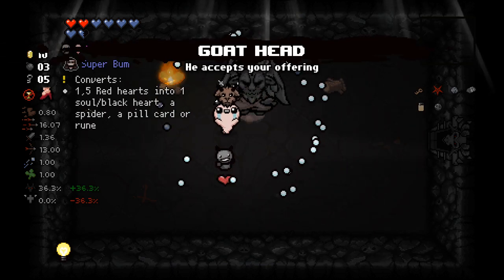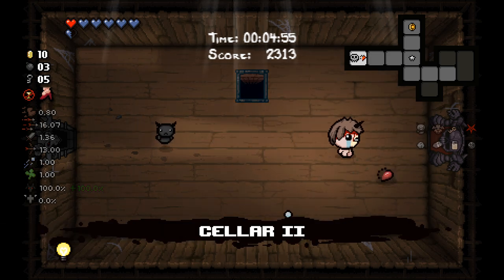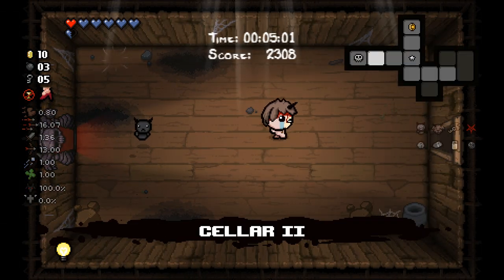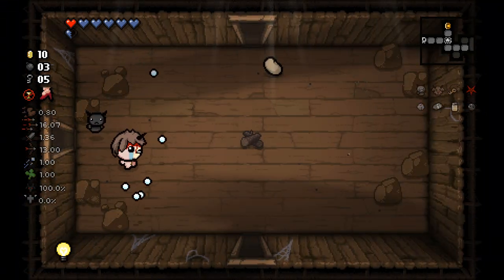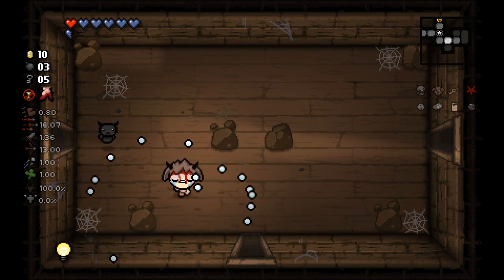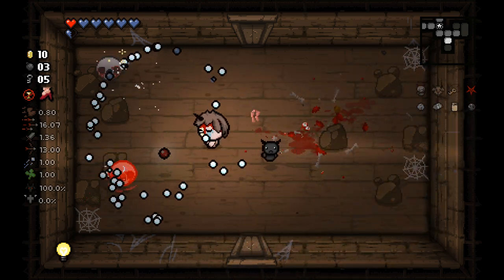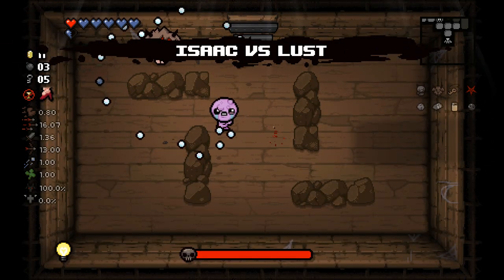That's really strong. He might still teleport around if he actually went to a different location. But getting Dark Bum is super good. And also getting Goat Head means we're gonna get a Devil Deal every floor — and that's incredible. So the odds are that this is gonna be okay. If we get Brimstone — oh that would be so cool, because Brimstone Soy Milk is also an adventure at this point. Like they've changed how that worked a lot. So I would love to get Brimstone.